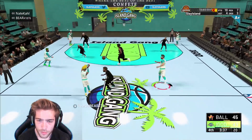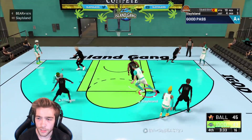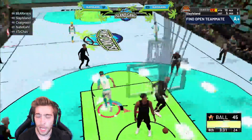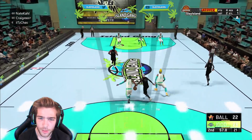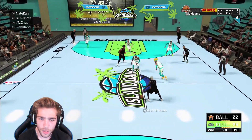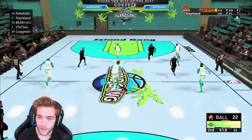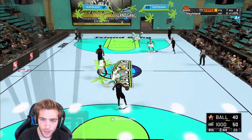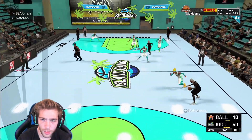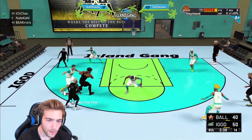Now let me give you guys Nate's jump shot. I dotted him and it's green through the contest — this is a good jump shot. Listen up closely: Nate is currently using base 98, the release doesn't matter, base 98 at 100 speed for a lock.